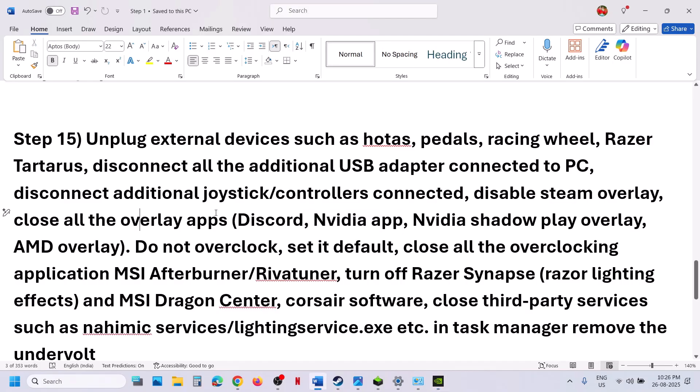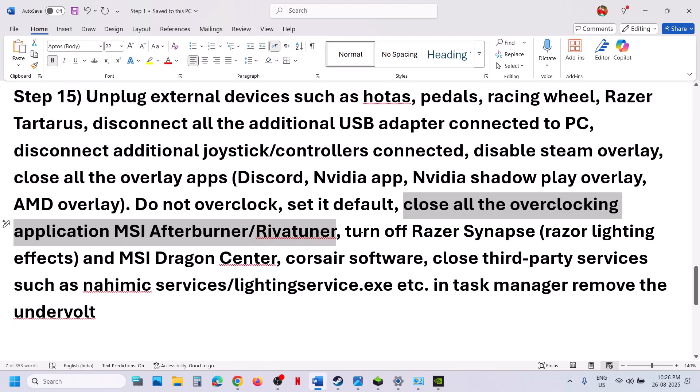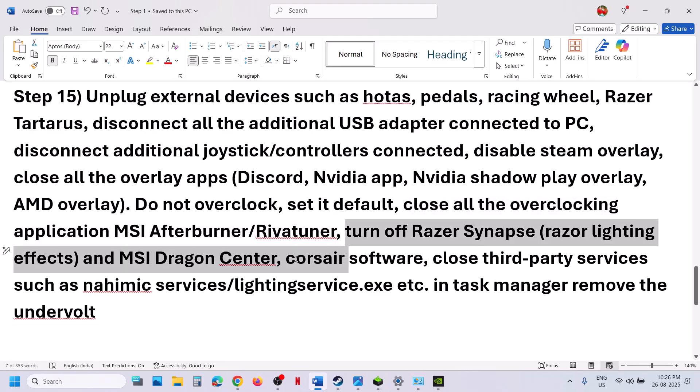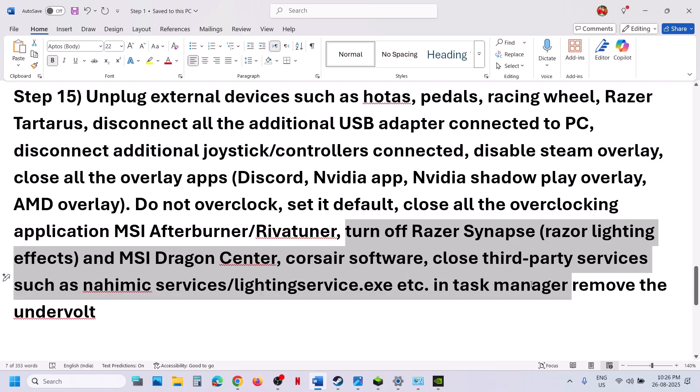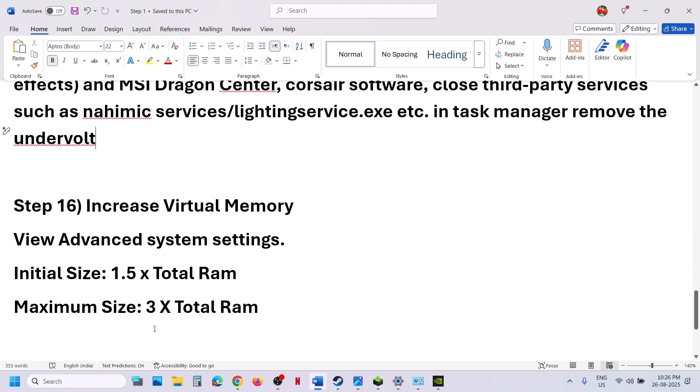Close all overlay applications and then launch the game. Do not overclock — if you have overclocked your hardware, set it back to default. Close all overclocking applications such as MSI Afterburner or RivaTuner. If you have any third-party services or applications running, close them. If you have an undervolt applied, remove it, and then launch the game.